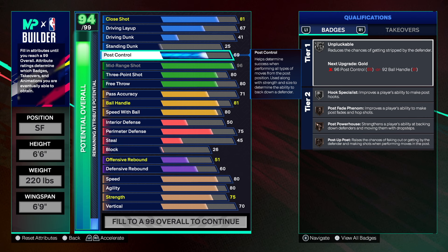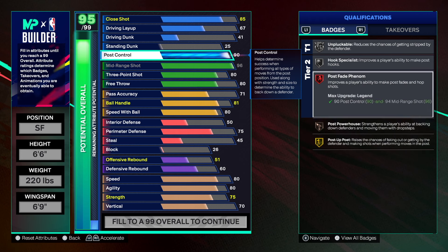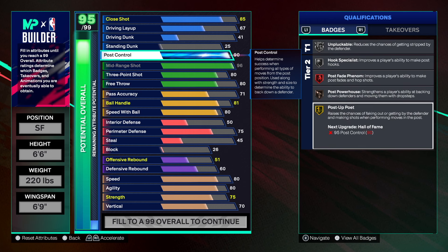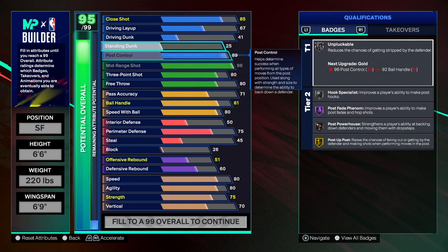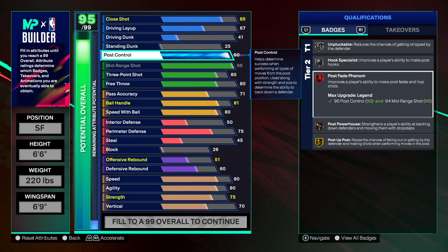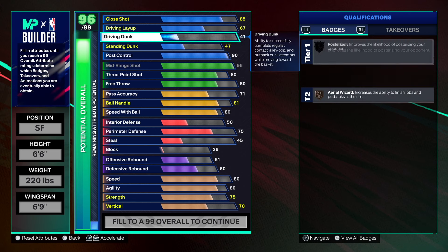We have to have post control. He had an 87, but I took this build all the way to 90 on post control. Look at what we're getting — Post Fade Phenom on Legend, which improves the player's ability to make post fades and hop shots. We also get Post Powerhouse, Hook Specialist, Unpluckable, and Post Poet on Legend — raises chances of faking out or getting by the defender when performing moves in the post.